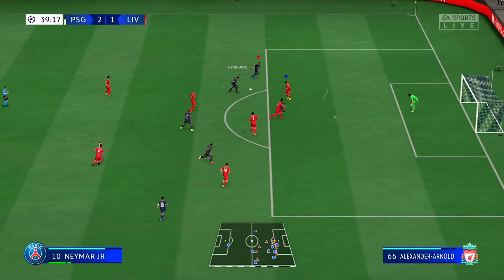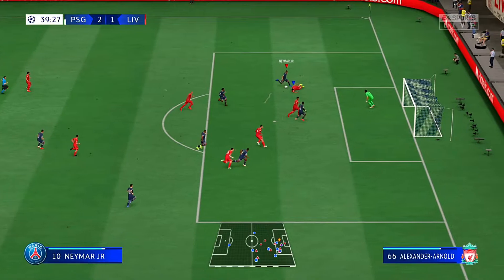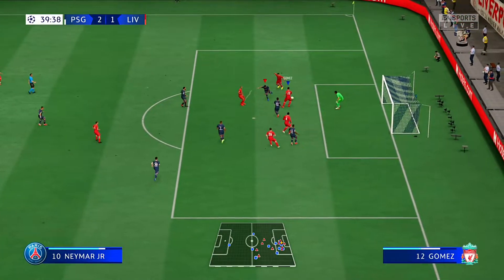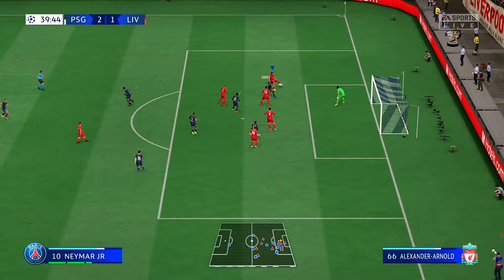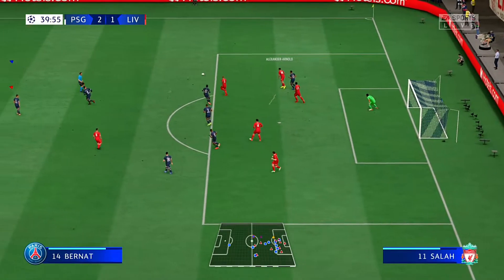Here's a scenario: my opponent is in my box trying to create an opening for a shot. I knew I wasn't going to get the ball back, but I needed to make shooting from that angle not viable. So I slid in, he took the bait and changed direction to reposition for a shot. Anticipating that, I'd already jockeyed a player into place to make the block.